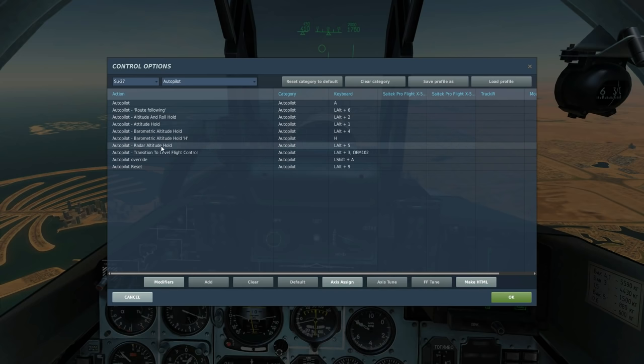Radar Altitude Hold Control is Left Alt and Five. Take note that radar altitude control and barometric altitude are mutually exclusive — you can either have one turned on or the other, it has to be one or the other. And we've got Transition to Level Flight Control, which is Left Alt and Three. That does exactly as it says — it puts you level basically.